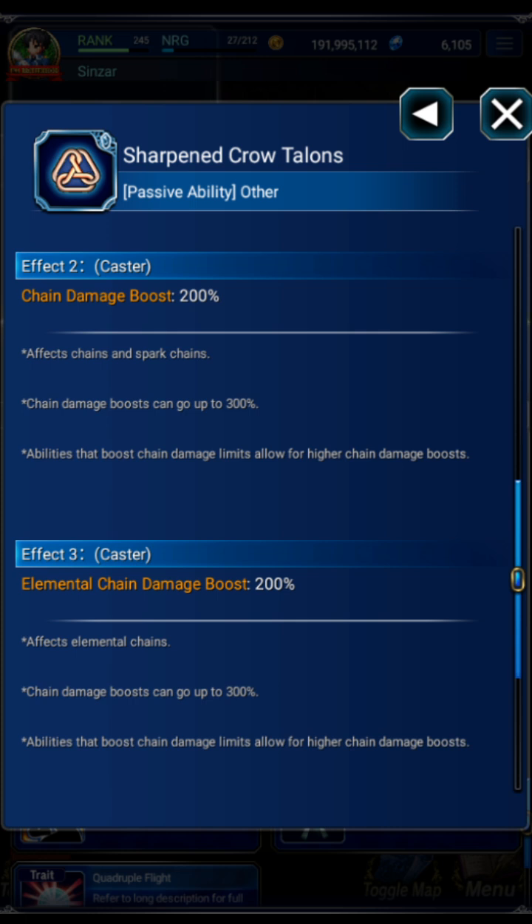This is different than chain cap — the chain cap increase is a separate thing. Chain speed increases the minimum damage of your first hit as you're building a chain, and then it progresses from there. Malfezi has a passive of 200 chain speed. Most modern global exclusive damage dealers will have this as a default ability, so the majority of global exclusives are by default at 300% chain speed with nothing else. Most JP units don't have this.